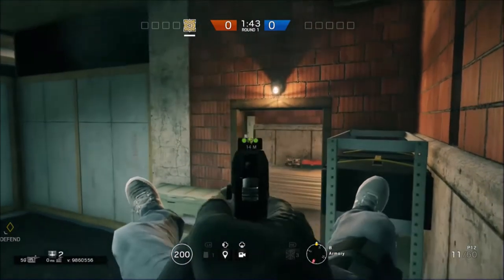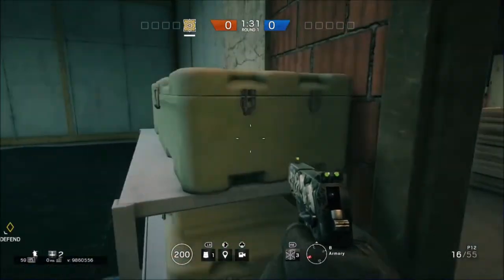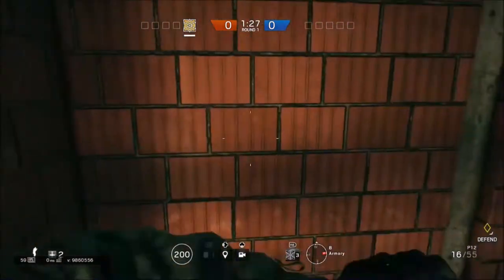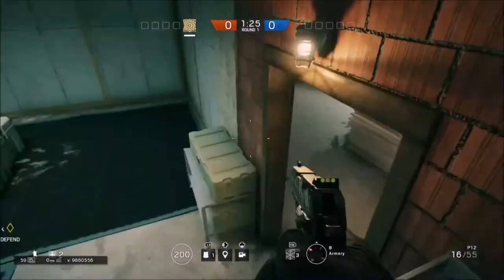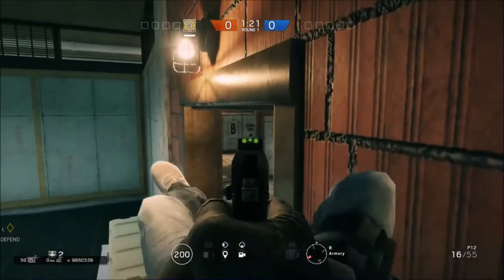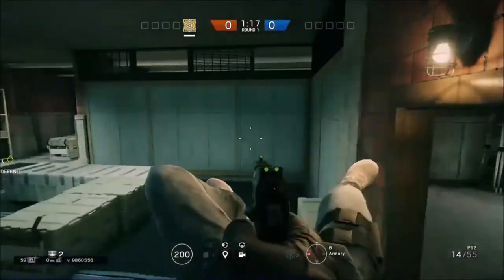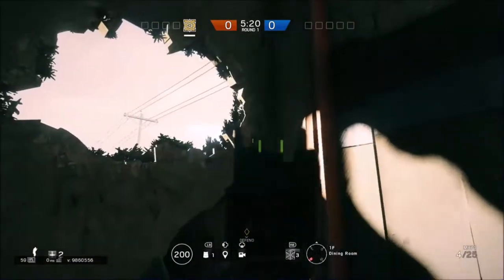This one's right beside the other one. You just vault onto that and then you vault onto this while you sprint vault — I guess you call it that — and then you get eyes on that door, eyes on ladder room, and you can look at the entrance.